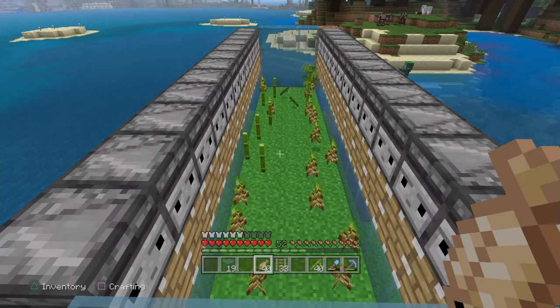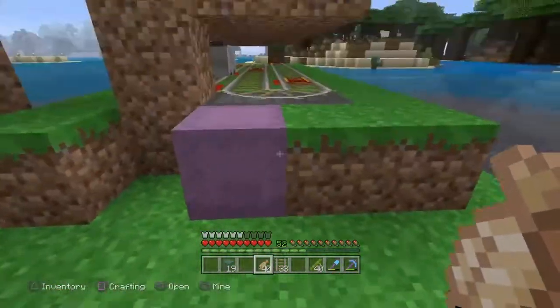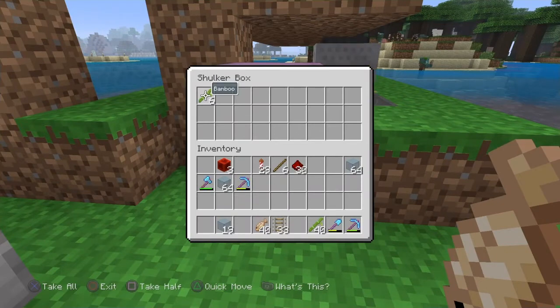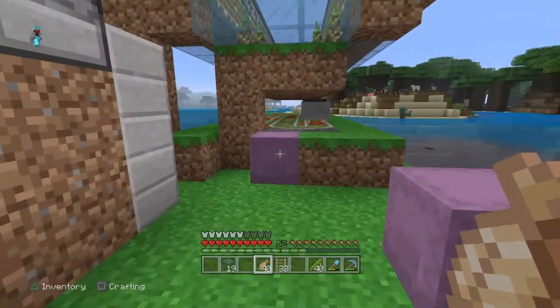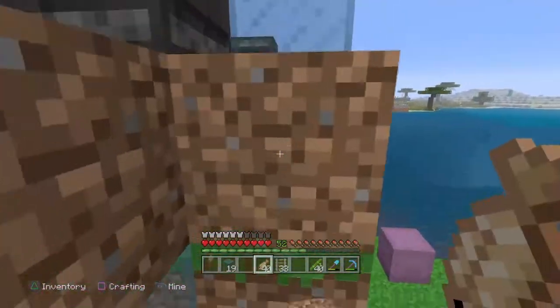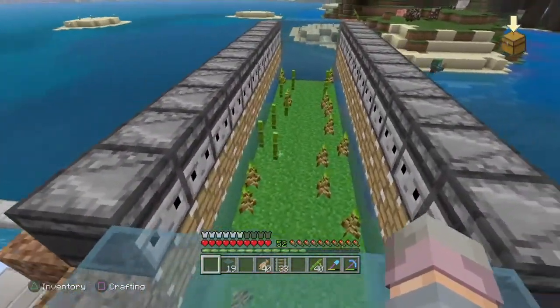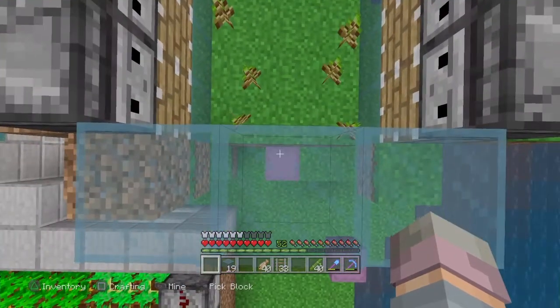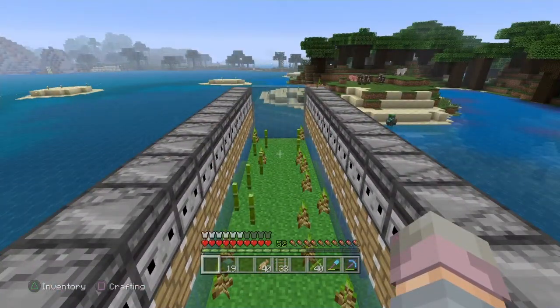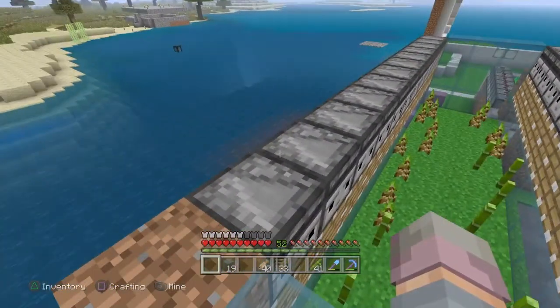There we go — our first harvest! You saw how quickly that happened; I didn't speed anything up. That gives us six bamboo. It harvested again — eight, nine — nine bamboo in just a few seconds. As you can see, this is an incredibly efficient farm and it's 100% lossless because of the way we're collecting with the minecart. There are no weird edges for the bamboo to fall onto — it's only going to fall into the collection zone.